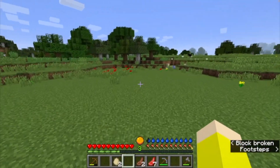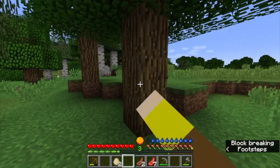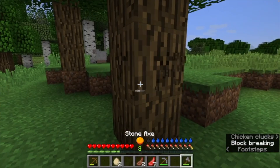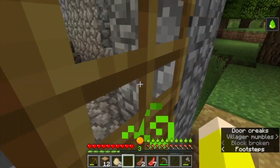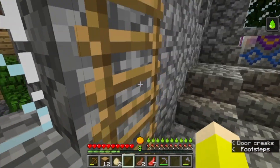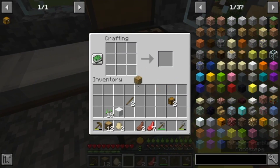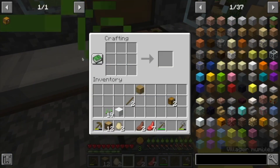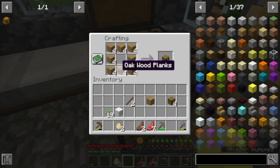Eventually I want to defeat the ender dragon using all these mods, and that's about it. Of course things can change later down the line. I also have to figure out a better way of not overheating so much without using that jellied slime armor I heard about, so if anyone has any ideas you can leave that in the comments.